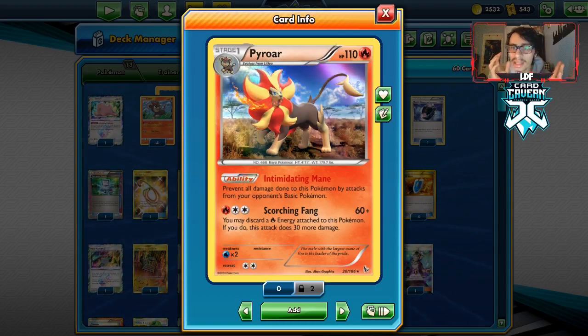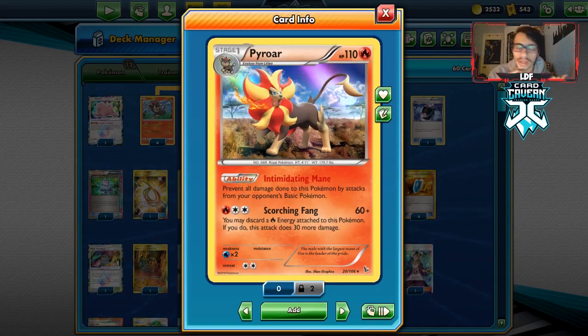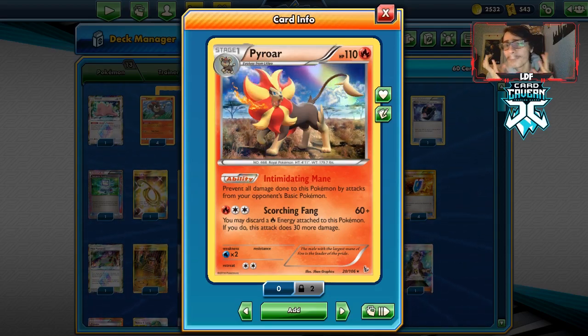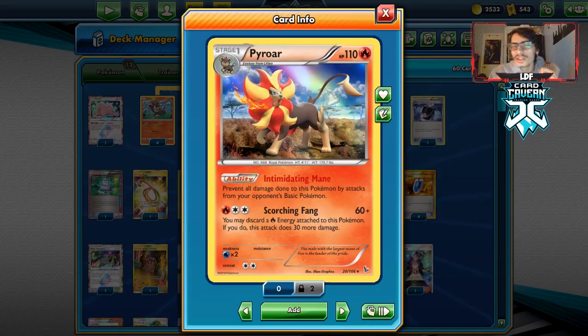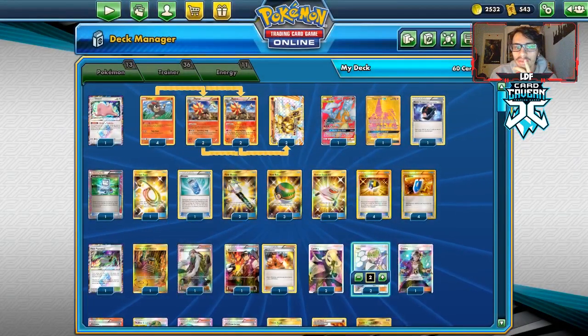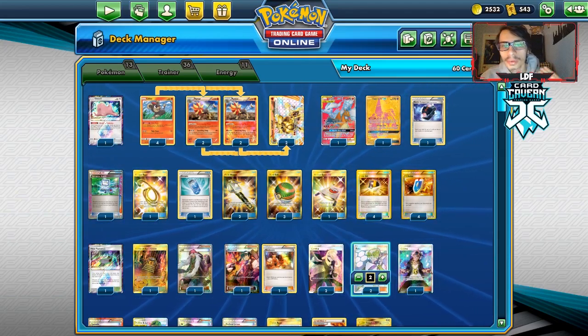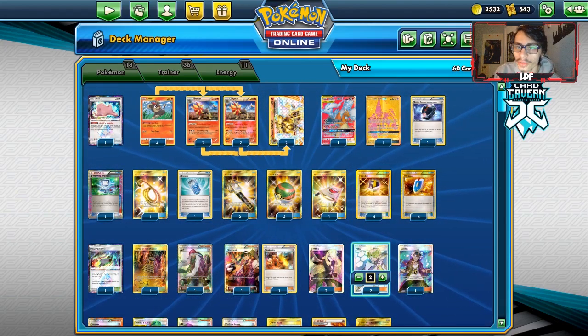There are some decks that can beat you — Zoroark decks, for example, are tough even with Reshizard. Alternate Arceus-Darkrai-Mew with Garbodor might also be tough. We do play two Fabas alongside two Field Blowers to help in that matchup, so we can get rid of Float Stones on their Trubbishes.